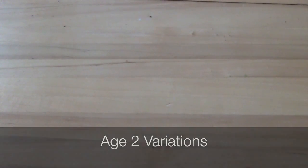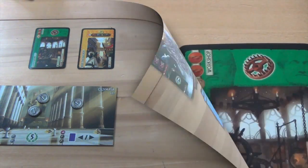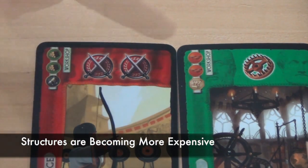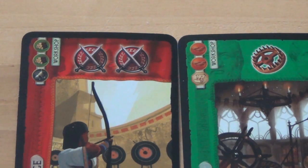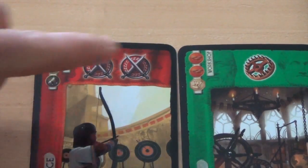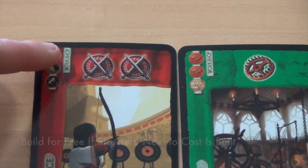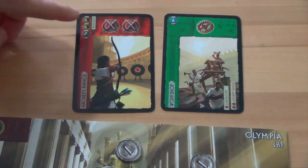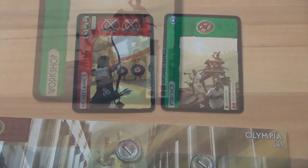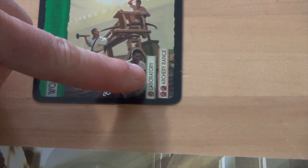There are a few variations in Age 2. First, cards are now passed to the player to the right instead of to the left. Some structures are becoming more expensive, but some are also more valuable — such as the archery range, which now has 2 shields instead of 1. There is also another way to build a structure for free: if a building name appears next to the cost, the structure can be built for free if you have already built that building. For example, if a player had already built the Workshop, they could build the Archery Range for free. Players can always look to the bottom right corner of any card to see what buildings it allows to be built for free.